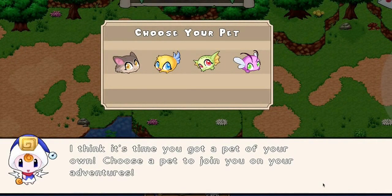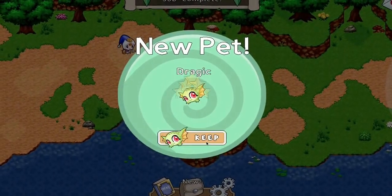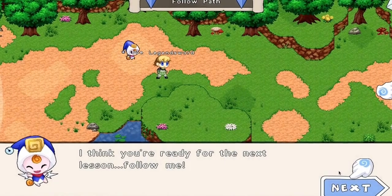We get our first pet! I'm going to do a different pet than I did with my first account. I want to go with the dragon, but I also like the butterfly. I'm not going to pick this other guy because he doesn't evolve into something great, and I already have him at like level 40 on my other account. I'll go with the dragon. Welcome to my team!